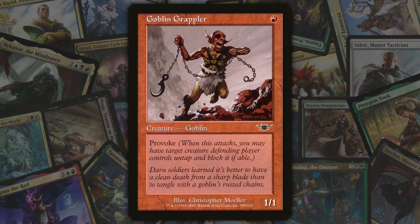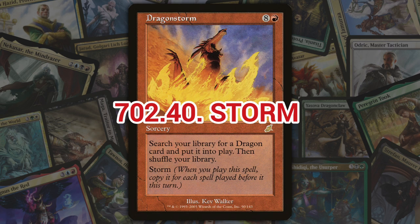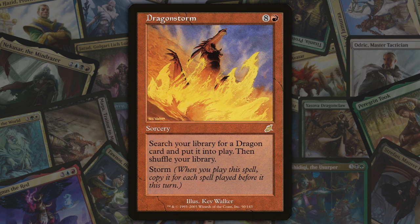Next we've got provoke, also introduced in Legions. Provoke is a keyword ability on creatures that allows a player to, during their declare attackers step, untap a creature the defending player controls and require that creature to block the attacking creature with provoke. The block must be legal, so a non-flying creature cannot block a flying creature even when provoke is used on it.